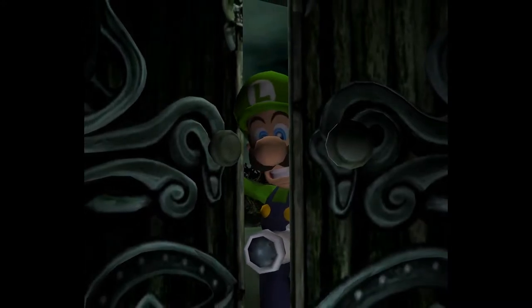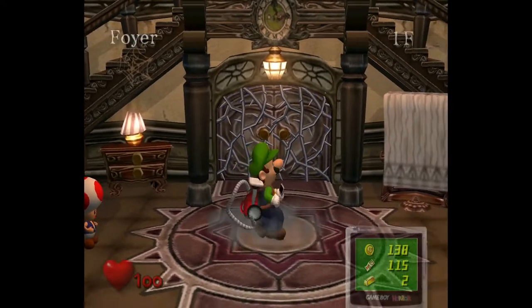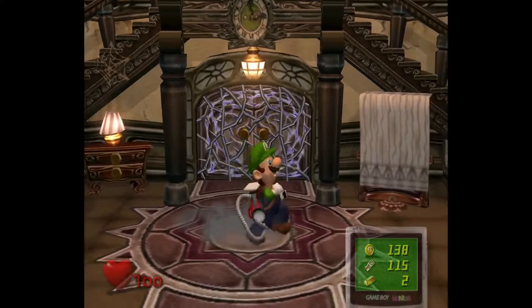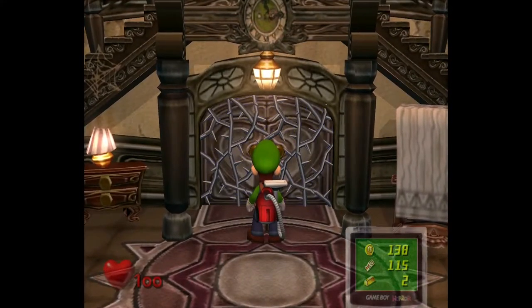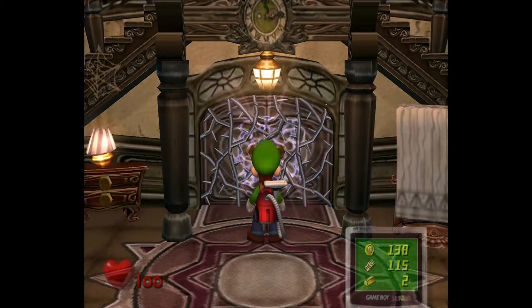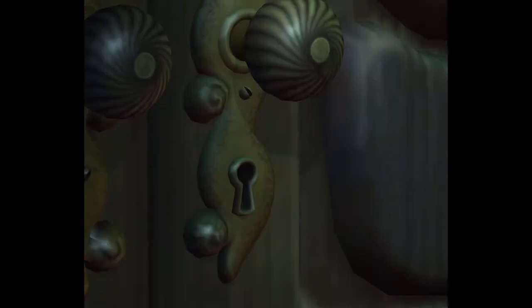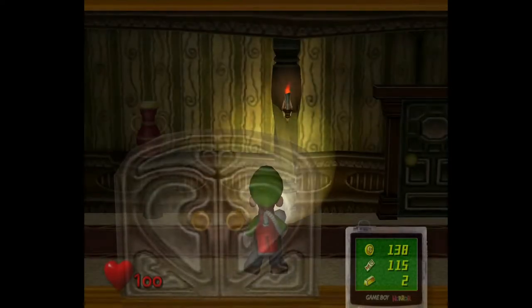We get the same cutscene as before, so that's why I don't feel too bad about talking over it. If you remember, last time we got a heart key after we defeated Chauncey, and right here we have a door covered in thorns with a heart on it. We walk up to it, and the thorns disappear. Welcome to Area 2.